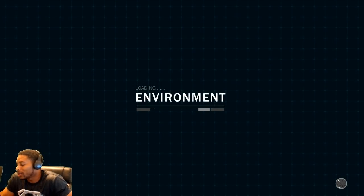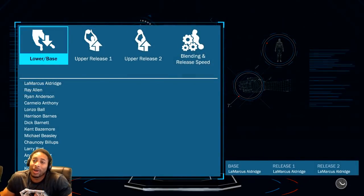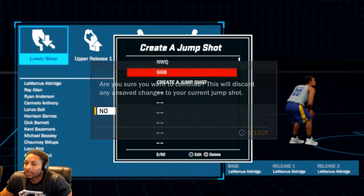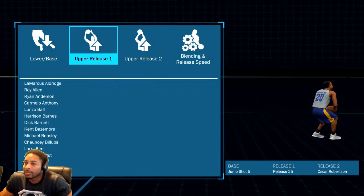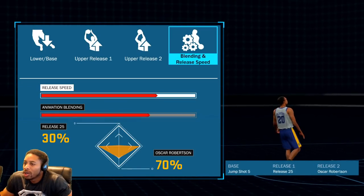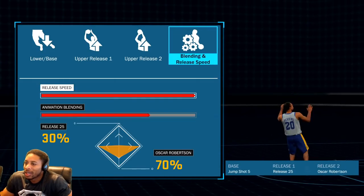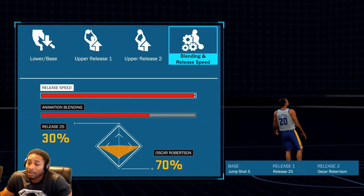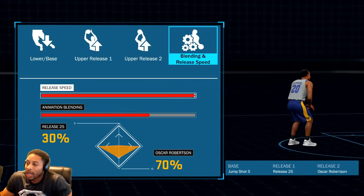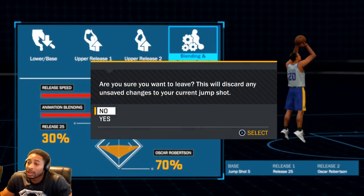The jump shot right here, I'm not gonna jerk your chain or joke around. We're just gonna give you guys the jump shot. Now if you got a 75 jumper, I made this guy with long arms, so that's on me. But this is it right here — Jump Shot 5, Release 25, and Oscar Robinson. Ball up over the head, you let it go. Really, really easy jump shot to shoot and get greens with.